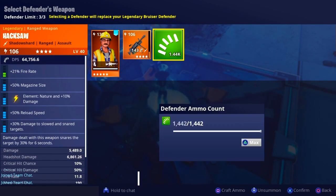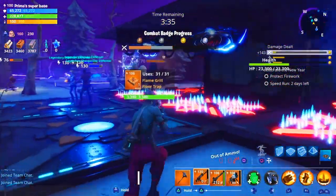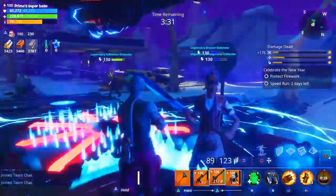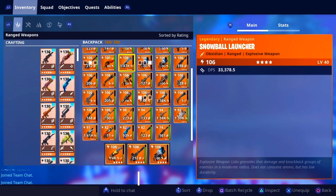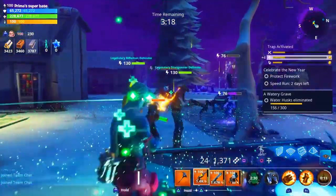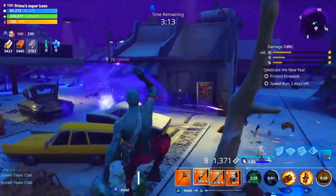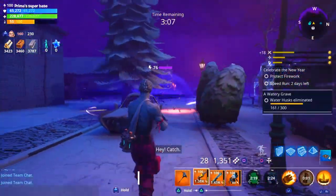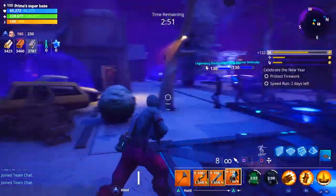He needs a nature weapon — these are water husks. I have no ammo so I'm screwed. My defenders are hurt, but you guys got it. This is only three minutes, it's not bad. You guys see that amazing reload speed? Look at that — that's why Carbide is the best. My snowball launcher is about to break, and there it goes.